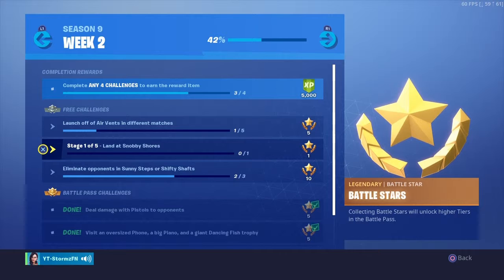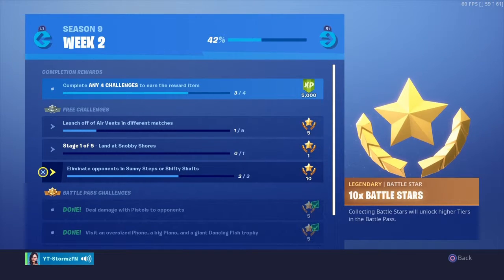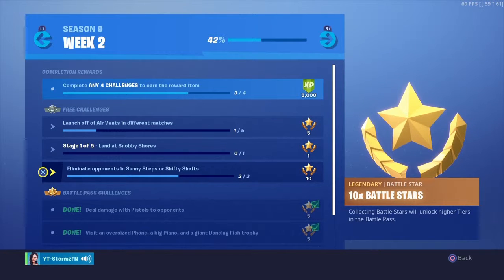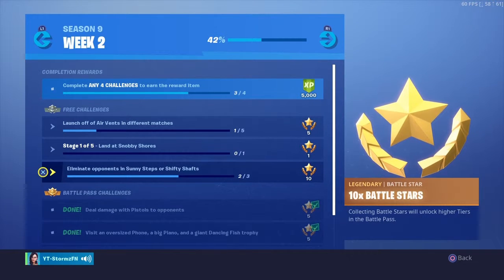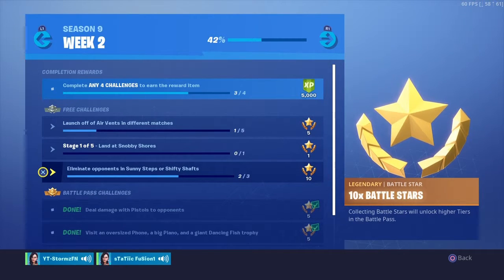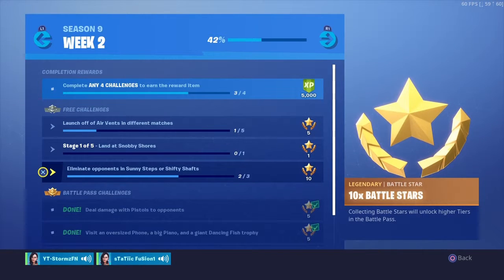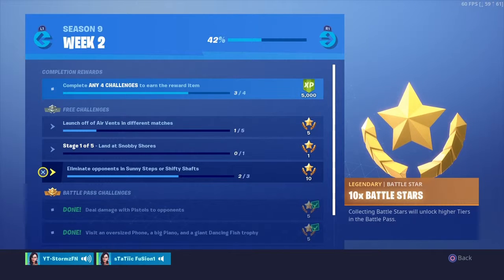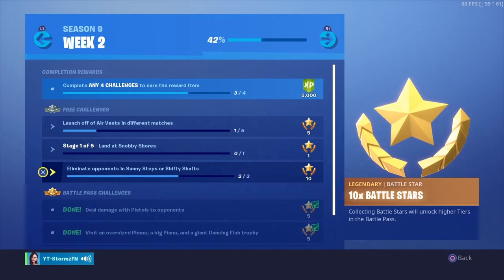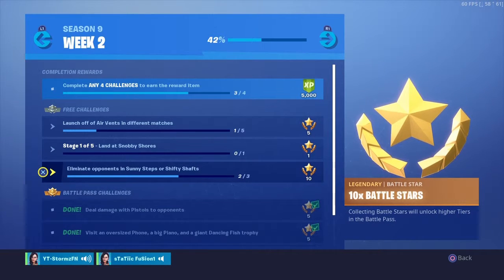The third challenge is eliminate opponents in Sunny Steps or Shifty Shafts. I recommend putting party assist on so your teammate can help you get those kills. Maybe split up — one goes Shifty Shafts, one goes Sunny Steps — but I don't really recommend that if you're not confident, because you'll die really fast.